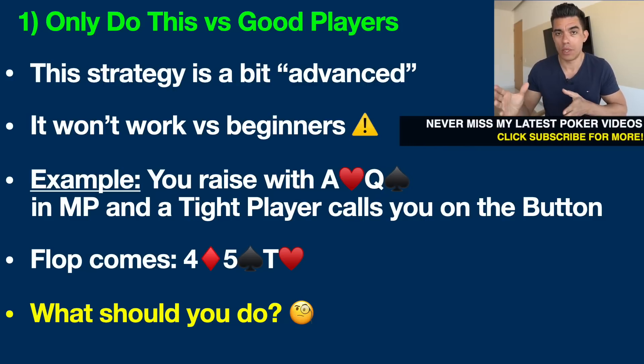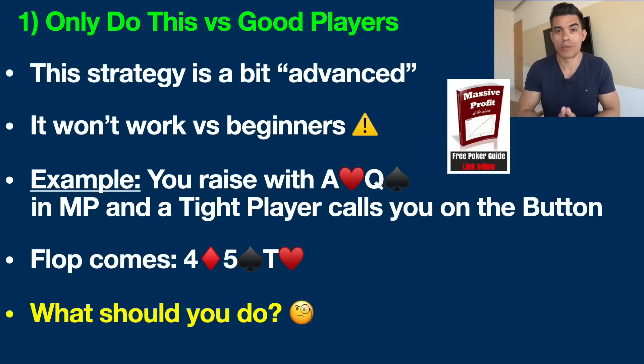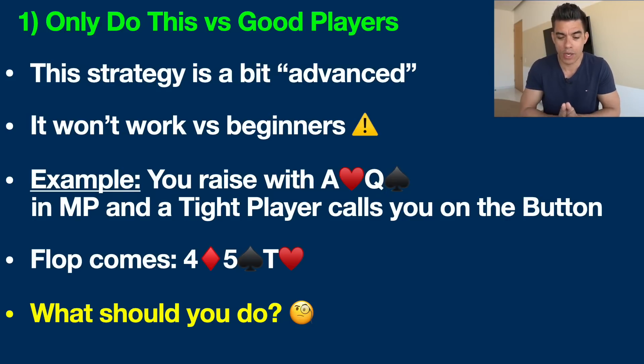I'm not going to go deep into the various positions at the poker table or what hands you should be playing — I already have charts and diagrams in my free poker cheat sheet, which will be the top link in the description below. But let's go see the flop. The flop comes down with a four of diamonds, five of spades, ten of hearts.